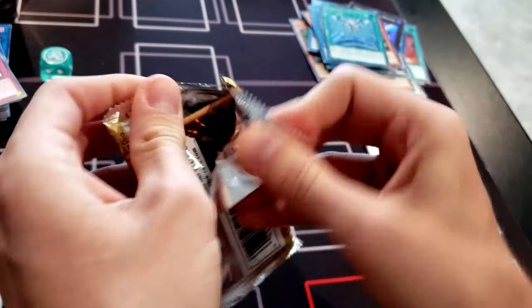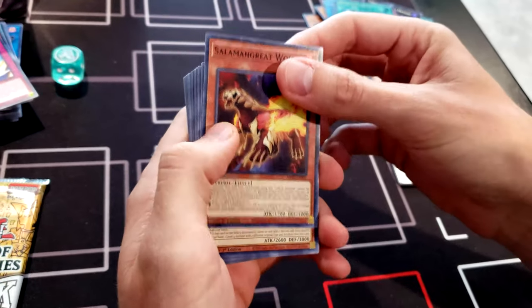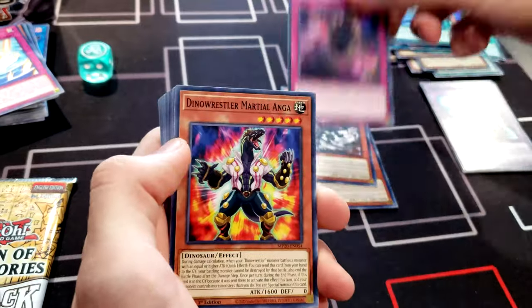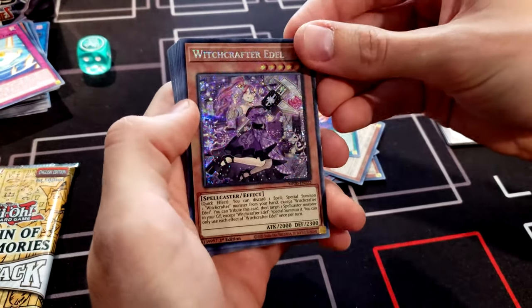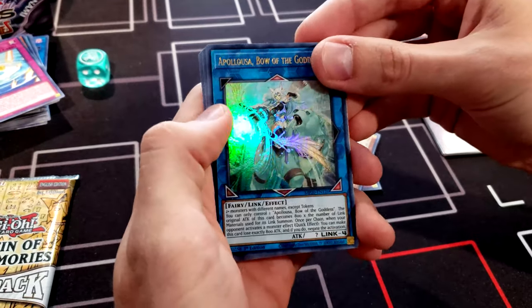This will be tin number nine total for the channel with no Dragoon. Nine tins — think about that for a second. Like with Battles of Legend we did eight booster boxes looking for the 10,000 Dragon, this is nine tins without a Dragoon. I feel a little jealous because some people have been buying one tin at Walmart and pulling Dragoon on the first try. Pack: World Legacy, Abominable, Dino Wrestler, Chaos Betrayer, Fury of Fire, Dances with Beasts, Marincess Blue Slug, Witchcrafter Edel as a prismatic secret rare — loving these Witchcrafter cards — Appaloosa, Bow of the Goddess.